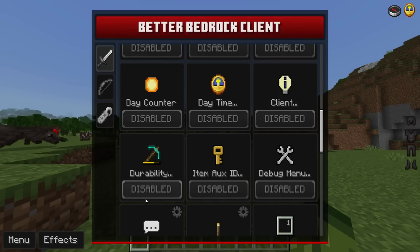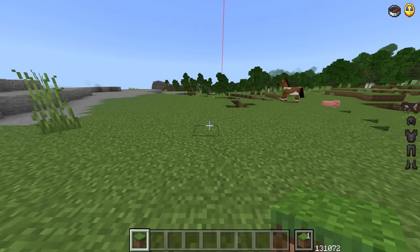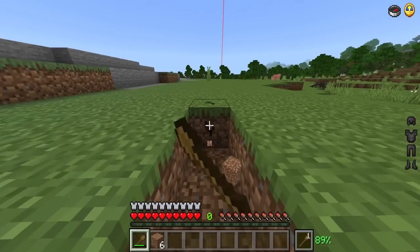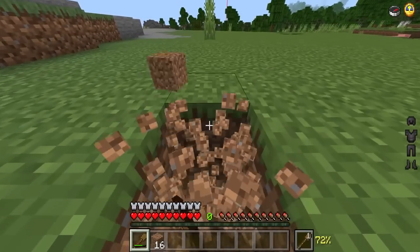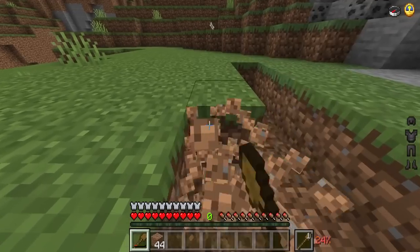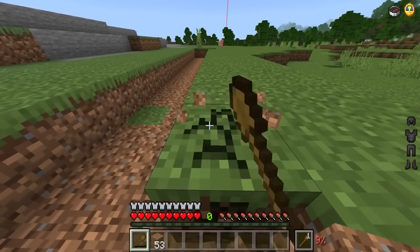There's a Client Option and a Durability display, which shows the durability of your current item on the right side of your hotbar. As your item's durability drops below 50% the color changes, and once it hits critical levels it turns red — warning you it's about to break. There's also an Item/Orcs ID display that shows the specific block or item ID, for example a grass block at ID 131072.